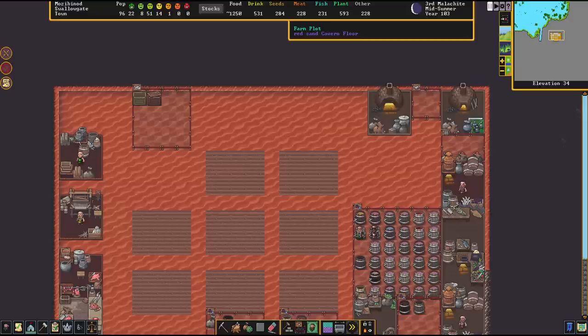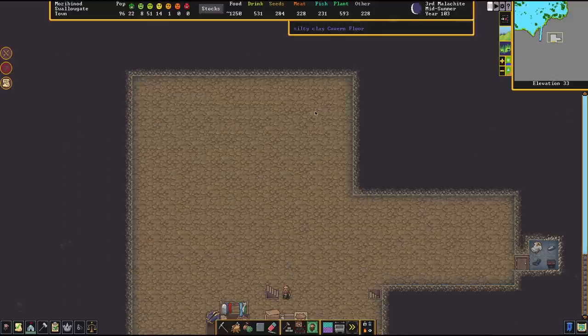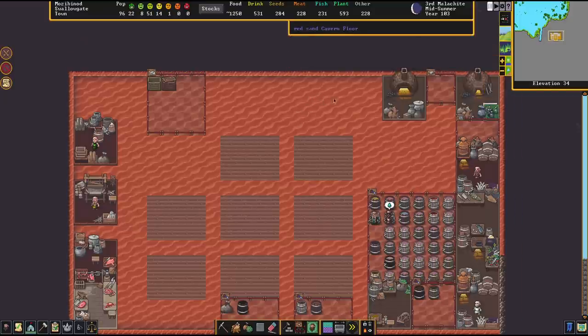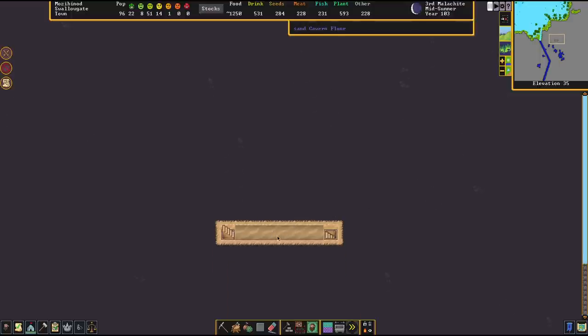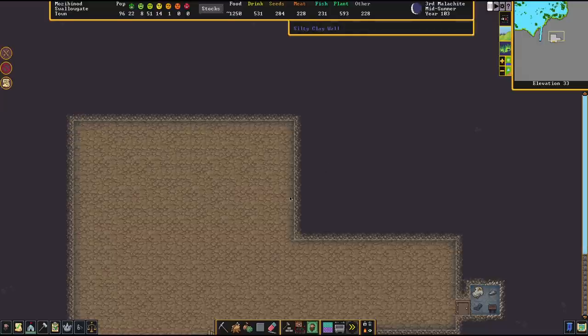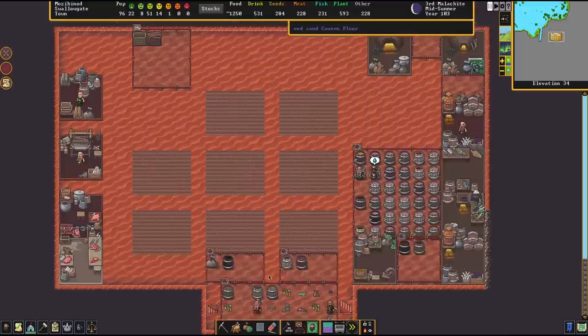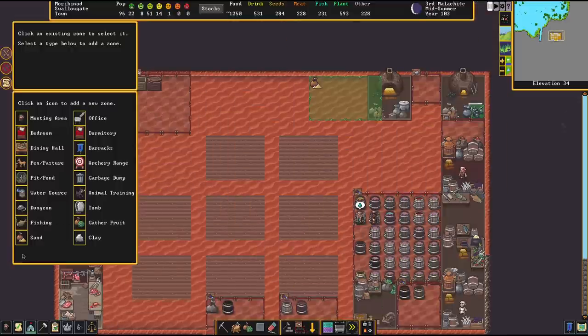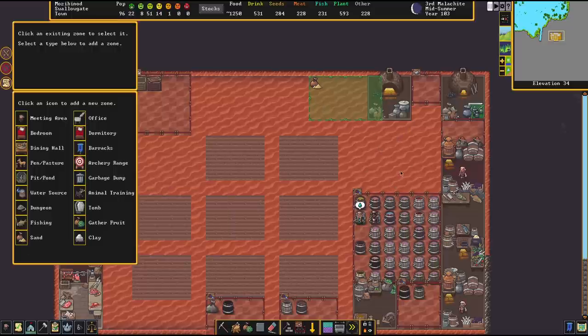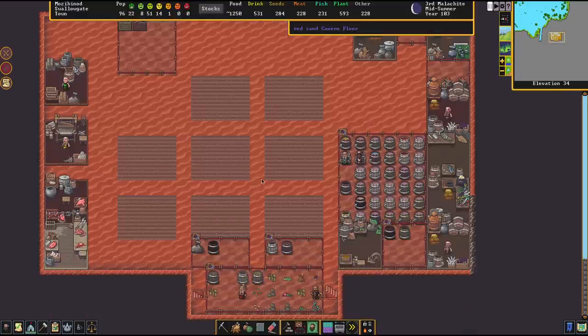First of all, you need a zone where you can collect sand. Every area that has the tag 'sand' in it qualifies, but purely only sand. Whenever your tile has something like silt, clay, loam, or any word like that in the sand description, you're out — you need pure sand, like 'red sand' here. We could also take that sand cavern floor. That wall would work, but if it's mixed with clay or anything like that it doesn't qualify. When you have that, all you need to do is draw down a sand zone, and then your dwarves will pick up sand from the designated zone.